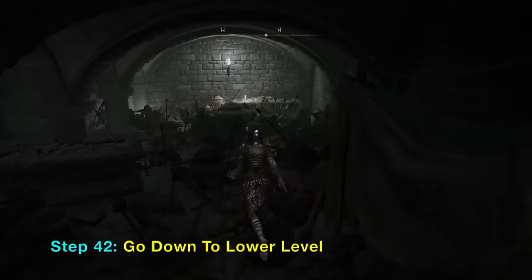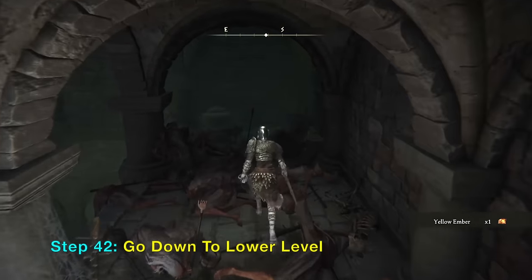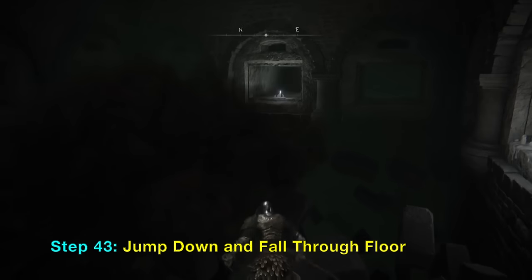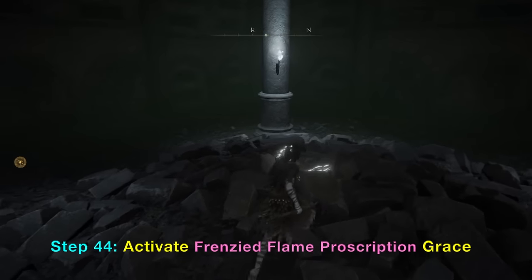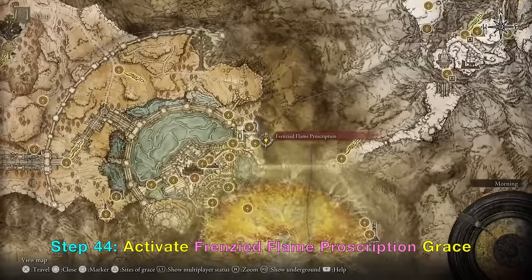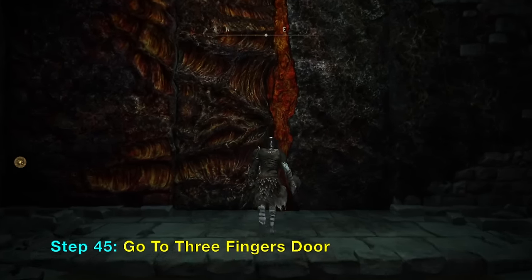Go back and go to a lower level: turn left, go straight, turn left again, and down here turn left again — we are going lower. At this level you can safely jump down. If you jump down on the floor here, you will break through and go down into this floor full of rubble. Now activate the Frenzy Flame Proscription grace — that's the fourth grace activated in this video.